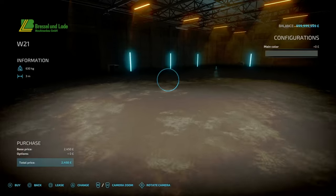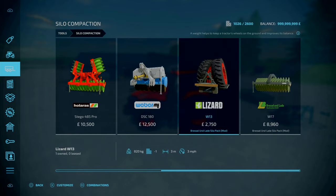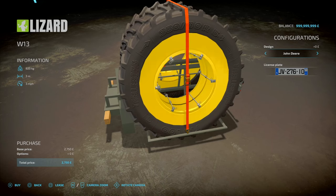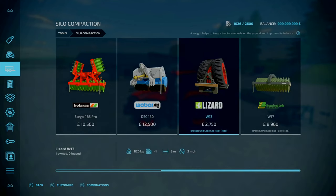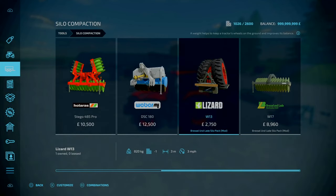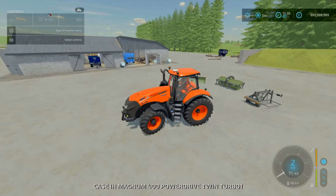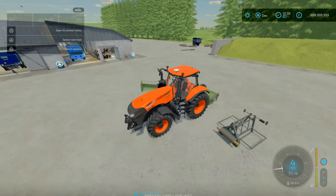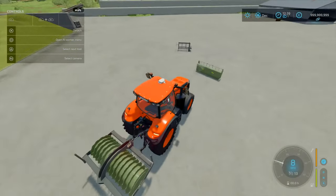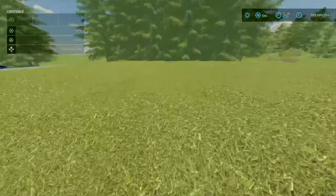Under levelers, you'll find the W21 with configurations for grey, black, and green colours. Under cycle actions you've got the W13 with Fendt, John Deere, Universal, and Black options. The W13 weighs 820 kilograms, while the W17 leveler weighs 2.12 tons. The W17 is the one with three slots, which makes sense. These are used for levelling and compacting your silo — I've got a relatively full silo here at about 3% compacted.